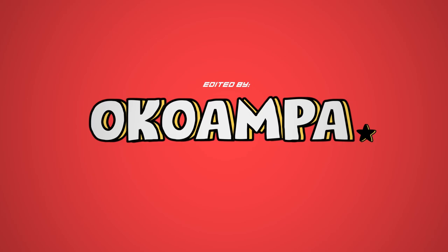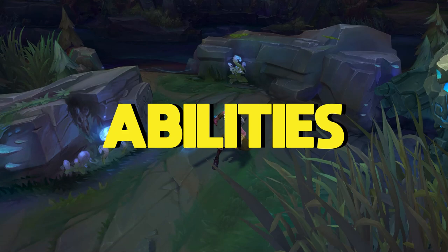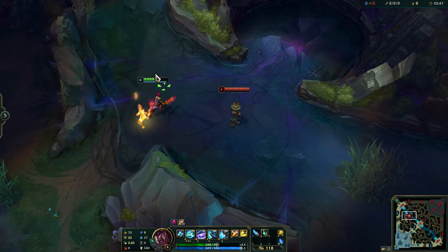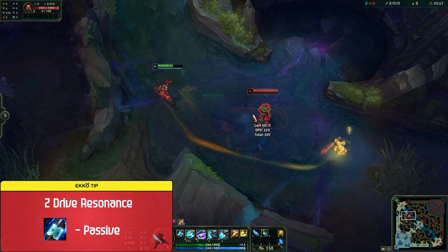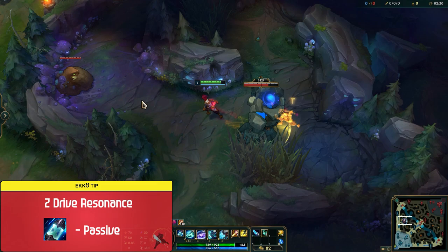Abilities. Let's talk about Ekko's abilities and how to use this kit in the best way possible. Ekko's passive is called Z-Drive Resonance. Every third attack or spell on the same target deals bonus magic damage, and if the target's a champion, grants you a massive burst of move speed. This not only provides Ekko with massive single target damage, it also lets you get in and out of fights after comboing down an enemy. Keep in mind that the damage scales with AP and the movement speed scales with your level.